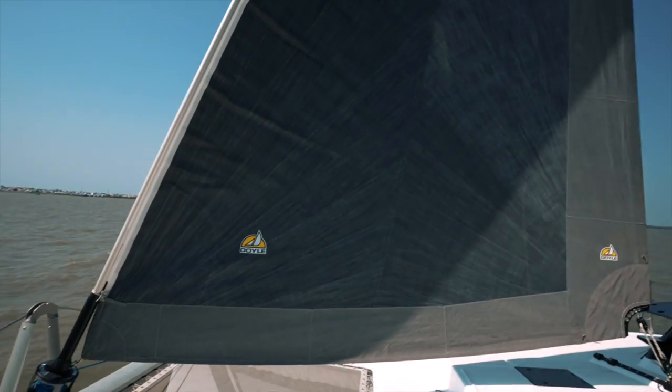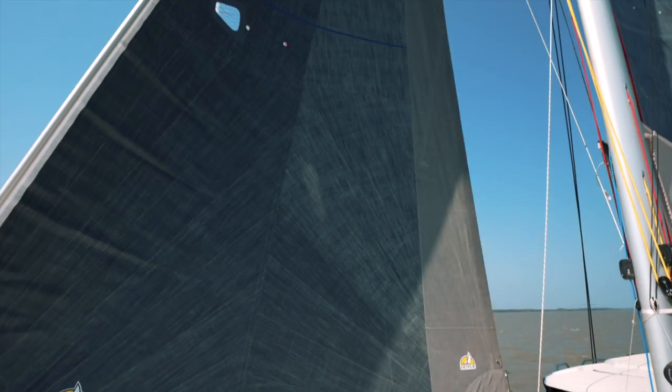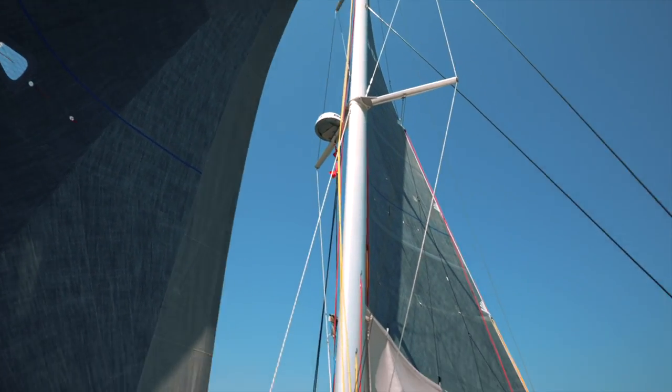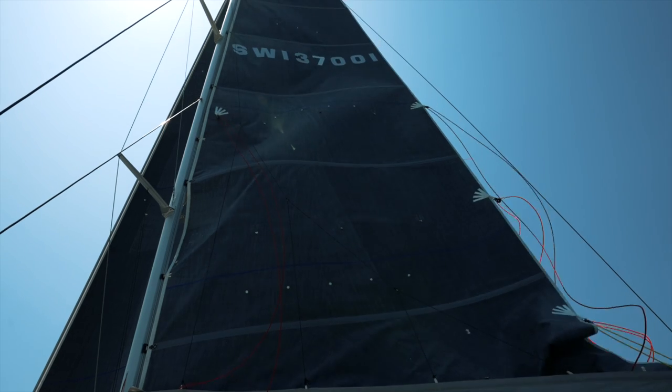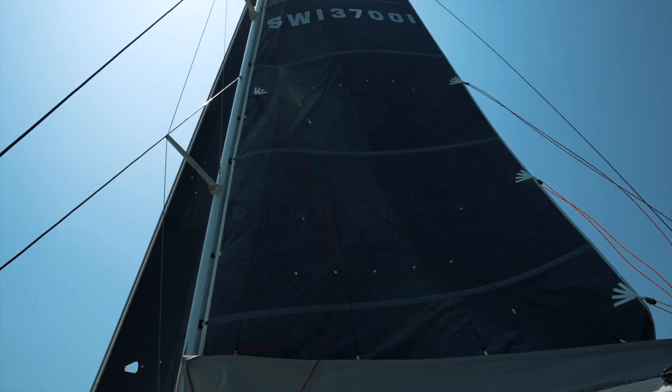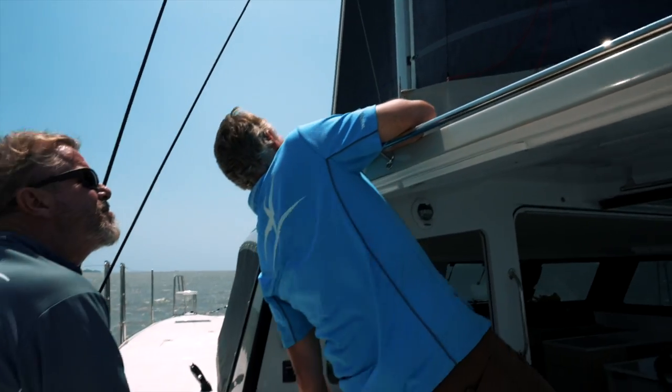Question three: what issues, even if minor, did Nick observe on the test sail? There were some small problems with the way the sails were set — all being fixed, just a small adjustment of lines. Actually, regarding the test sail, there were very few problems with sailing at all. I have no issue with the way the sails are set. Those black carbon sails are brilliant for what they are, but they're not beginner's sails — they are very powerful and unforgiving because there's no stretch in them. The idea is increased performance through the lack of stretch.